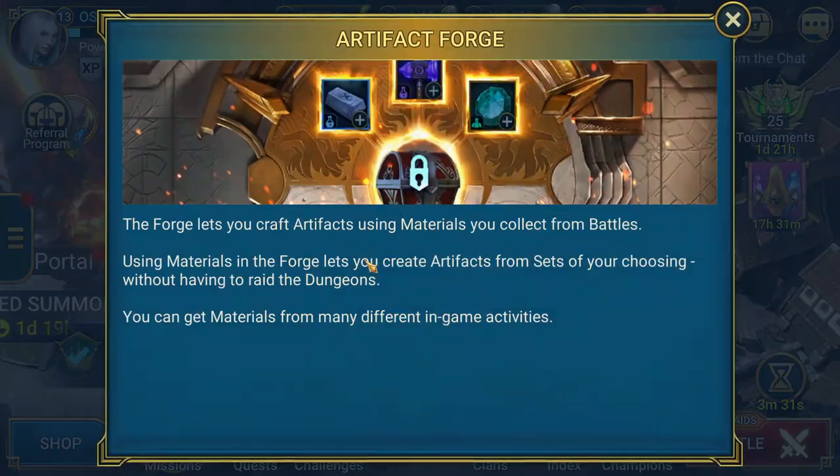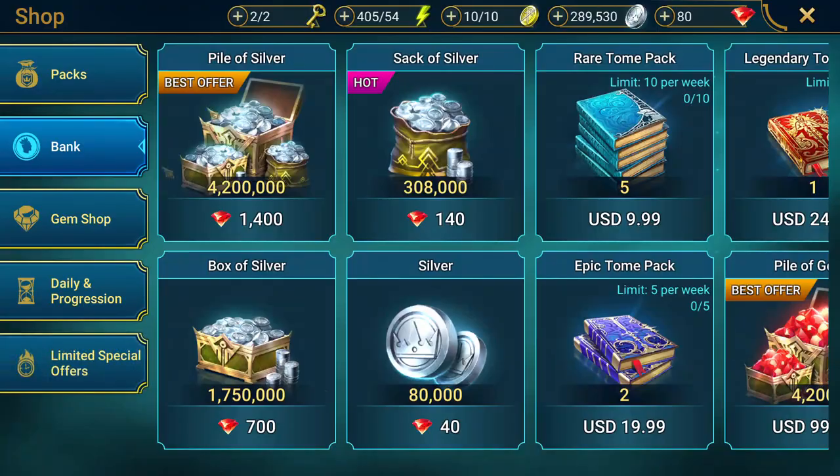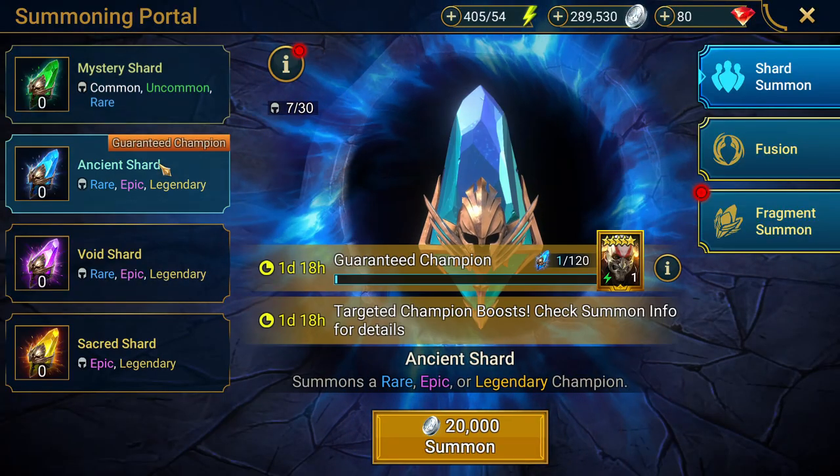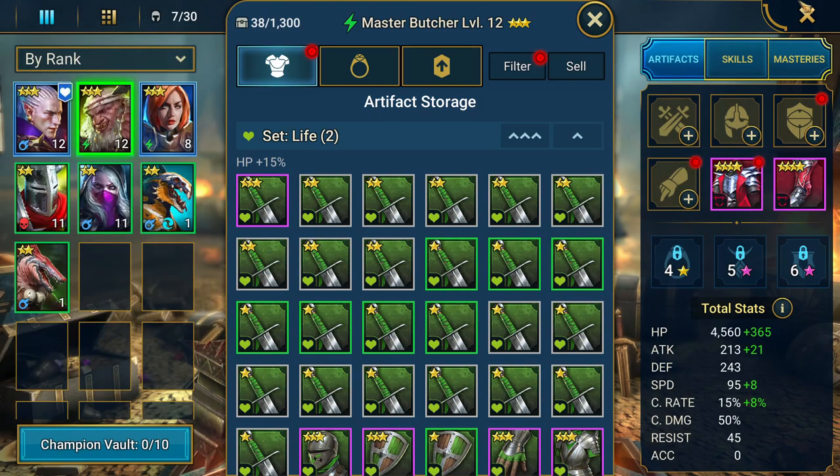And Forge where you can craft gear with the materials you find in the course of your adventures. Now many of the things actually require silver in this game. That includes champion summons, unequipping your gear if you want to keep it, and many other things.